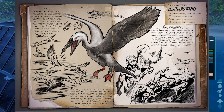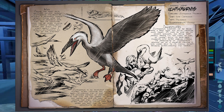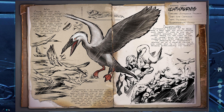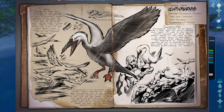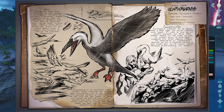Their affinity for shiny objects leads them to sometimes knock tools and weapons out of the hands of unsuspecting survivors, though Ichthyornis is too small to actually fly off with them. Ichthyornis surprised me by being a very loyal and social creature once tamed. It likes to ride on its owner's shoulder and bring them treats in the form of fish, which its beak grip enhances with extra healing vitamins. The personality of Ichthyornis reminds me of a house cat hauling a trophy prey back home, except it brings extra healthy fish instead.